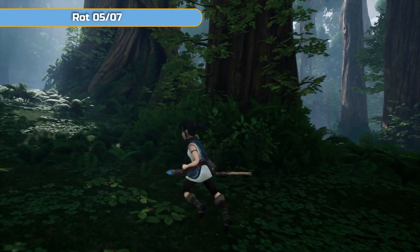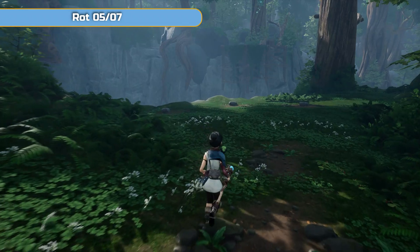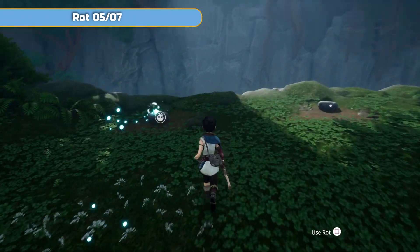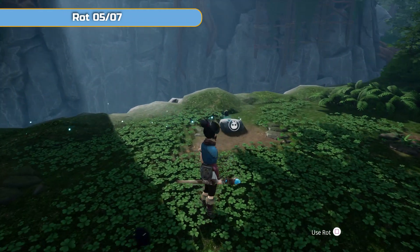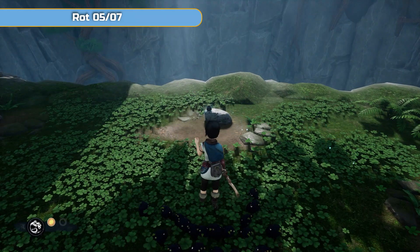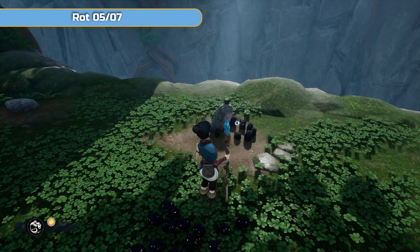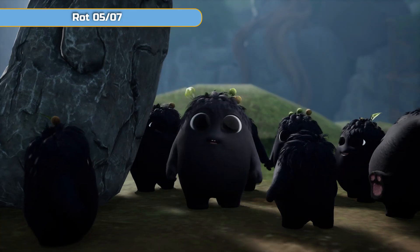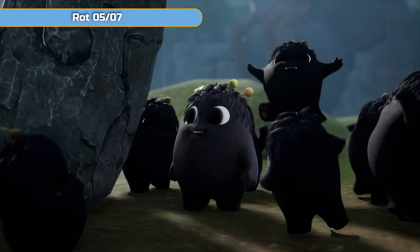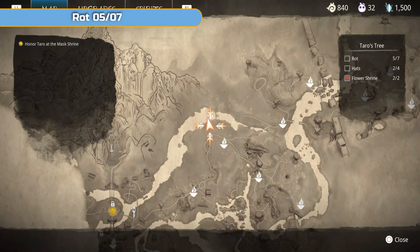Now we're getting another rot straight away, just around the corner. There are going to be three rocks here. Both times I've done this it's been in the middle rock — if you do the wrong one, enemies will come after you. So just choose the middle rock, the one that's under the sunlight. You'll see the other rocks disappear — those were the wrong ones. And that is rot number five.